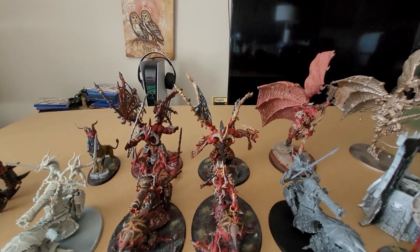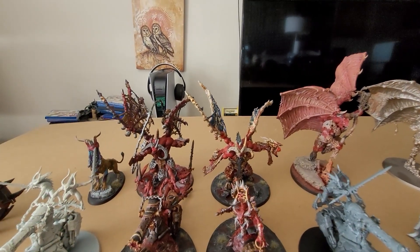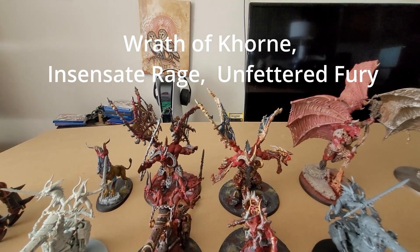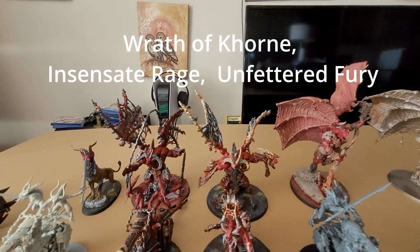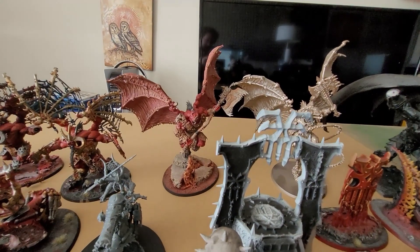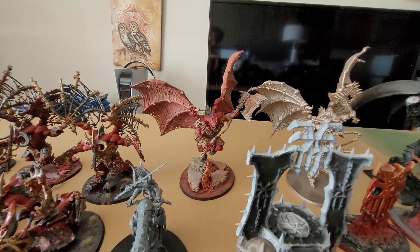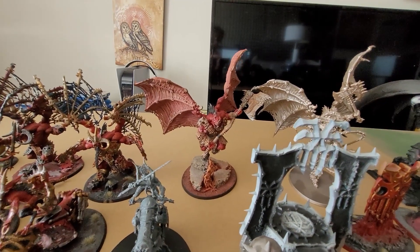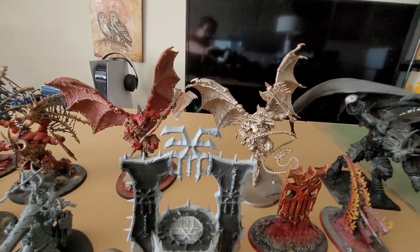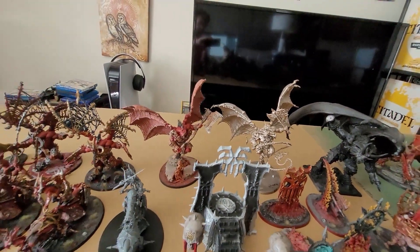Then I have one of each Bloodthirster. The one on the left missing a hand is one of the generic guys. The one with blue wings is a Skarr Man painted by a friend of mine. Then we have my Wrath of Khorne Bloodthirster — he's fun to play but not as strong as the others, though his big axe does a lot of damage. And the one everyone runs, the big 300-point one, that's the super good one.